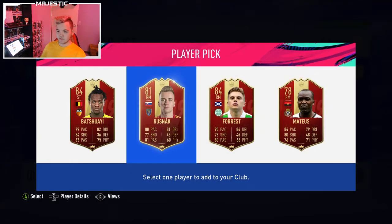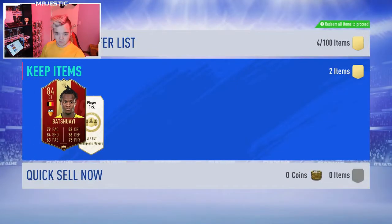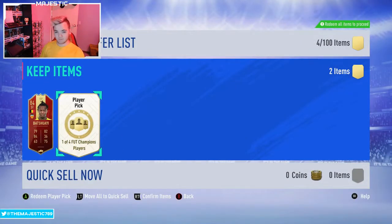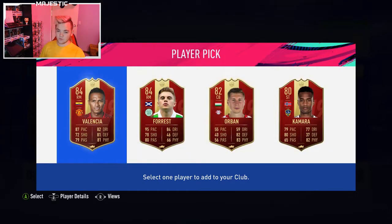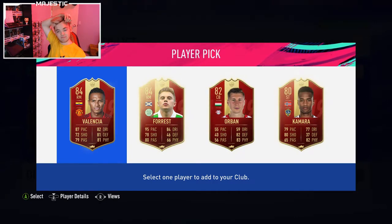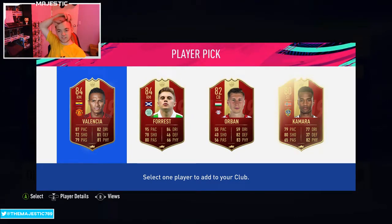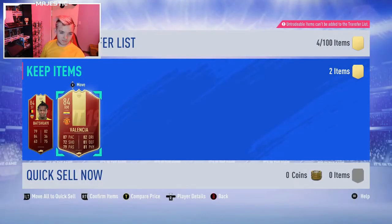That's not good. So he's gonna have to go with Batshuayi. He was really hoping for something good there. Last one - what can we get? Oh man, if that was a Valencia right back I think he could have used that, but we're just gonna have to go with Valencia. I'd be pretty happy with that. It's not terrible - 284k, it's pretty good. Could have been a lot worse, that's for sure.